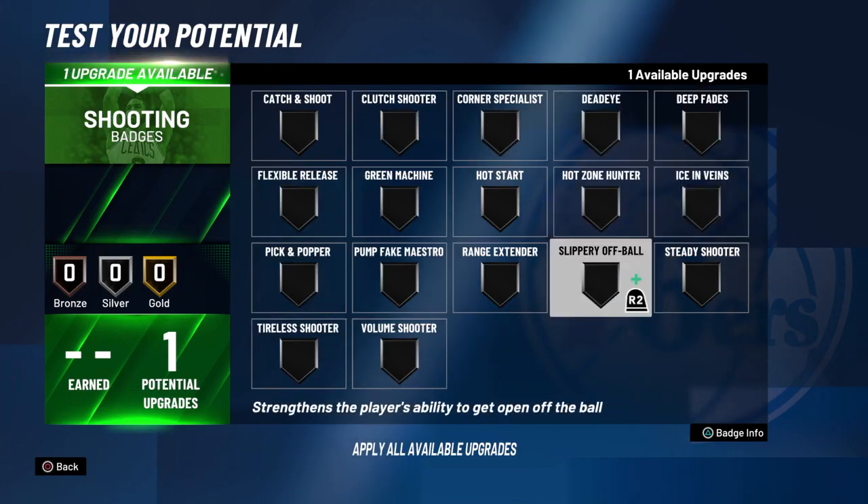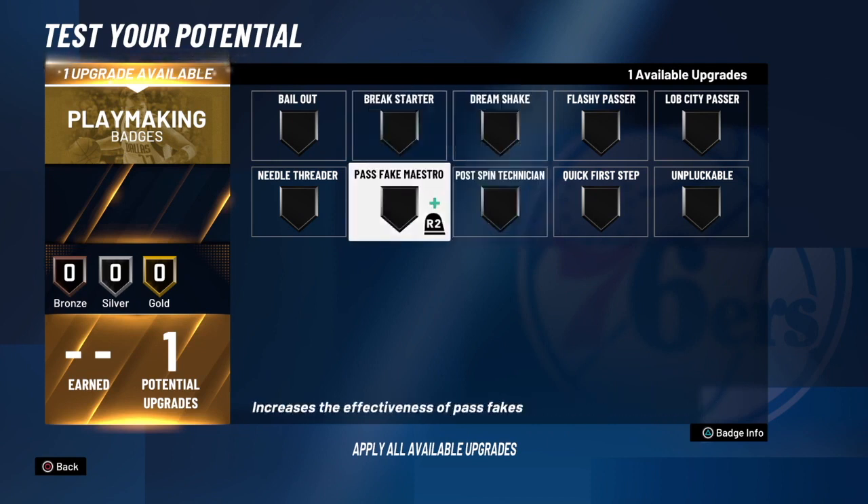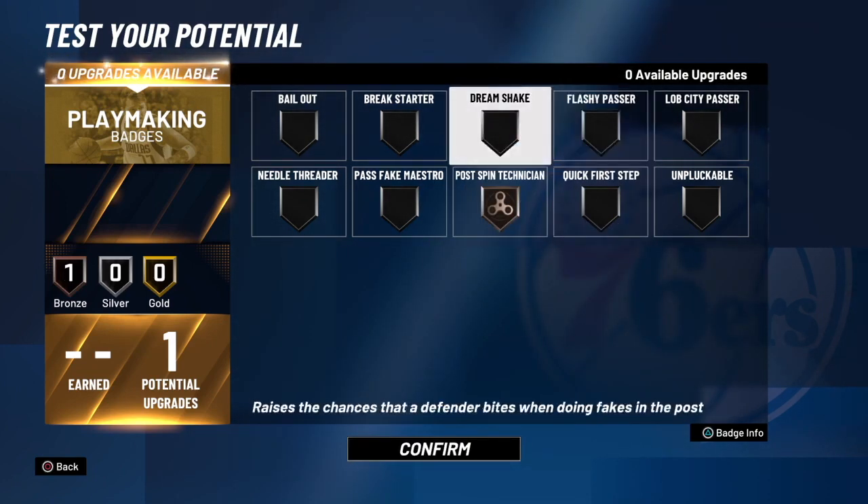The shooting badge that you pick doesn't really matter, so you can honestly just pick what you want. For the playmaking badge, I would suggest that you guys go with Post Spin Technician because it's honestly the best playmaking badge for any post scorer. I would have liked to have more playmaking badges because Wilt could have had Quick First Step and Dream Shake, but I didn't have enough attributes to make that happen, so I just went with Bronze Post Spin Technician.